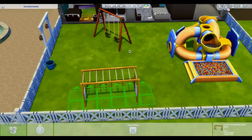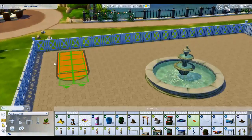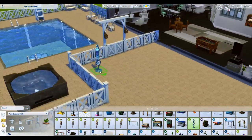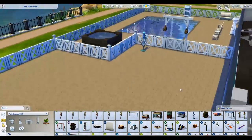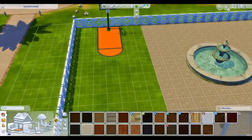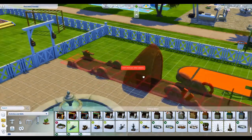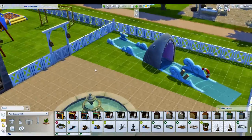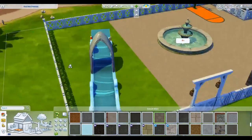I can't believe how long I fiddled with that fountain — I just kept insisting I needed it, then finally asked myself why I kept insisting on it and got rid of it. We're also getting rid of some of that tile to make room for a slip and slide — the Sulani slip and slide, heck yeah, why not!